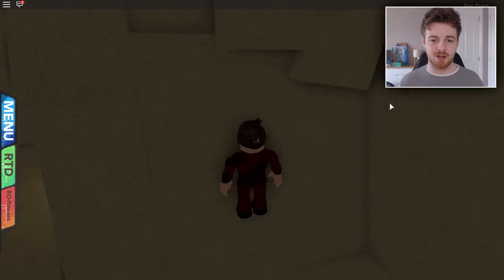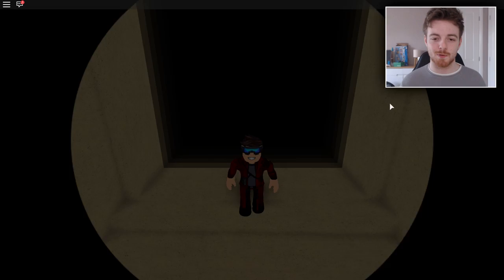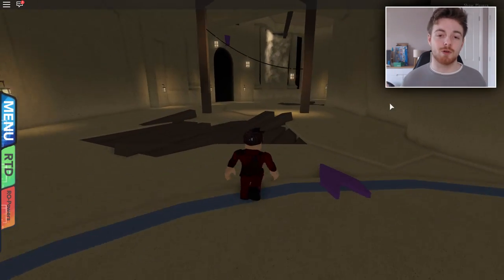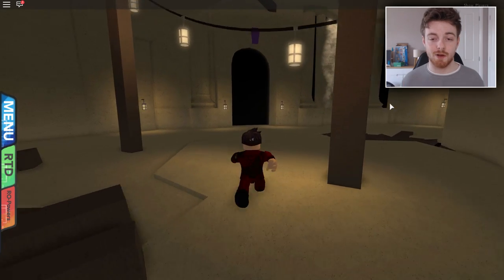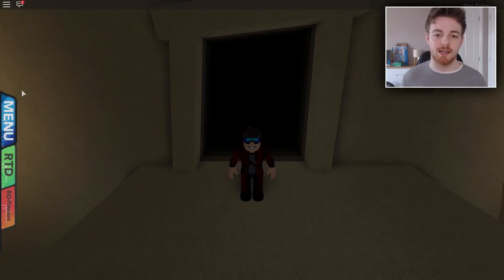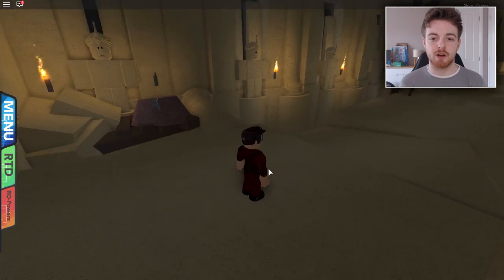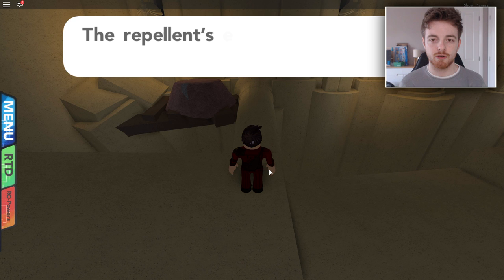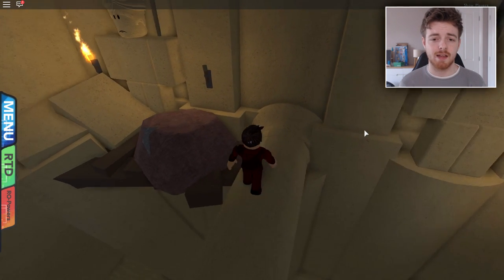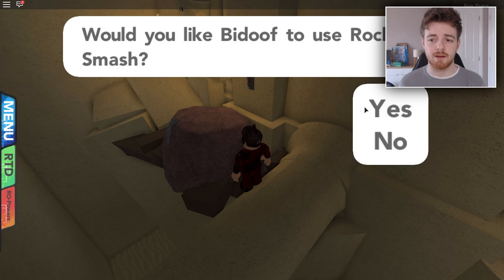I forgot I fell down there but it's okay, let's just keep on going. Now we take a right because we've got the purple jewel — the purple door is now open. That's what happens when you put a purple jewel in the purple place. So now that we're here, we're just going to go over this little pillar right here. Watch you don't fall down. Do a little Rock Smash right here and there it is.